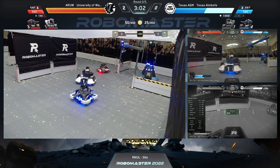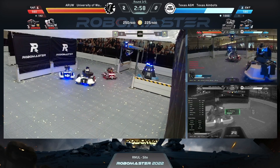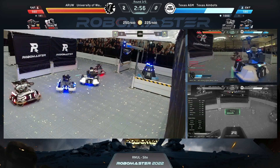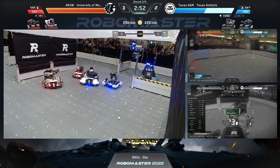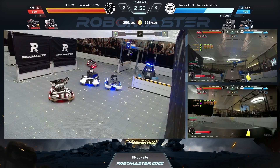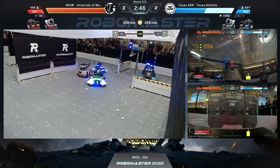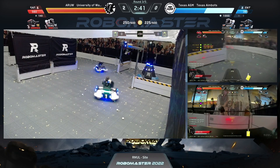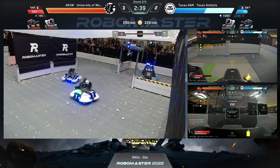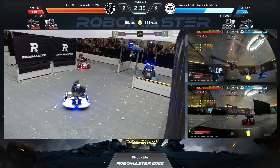Check out this top view though — Texas A&M standard driven by Elizabeth, dancing around her own hero and using it as a body block as she goes 2v1 versus level three standards on the UW side. Another fantastic driving example as she's able to take them both on, chases one of them away, chases both of them away, and doesn't die. What a fantastic piece of gameplay right there.